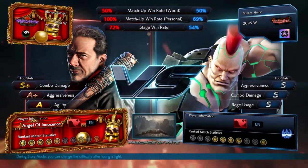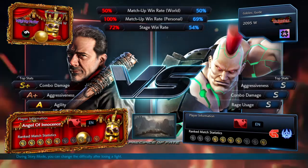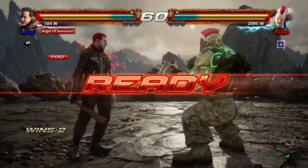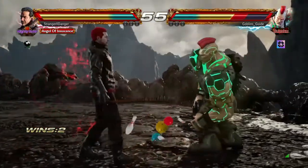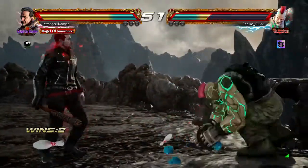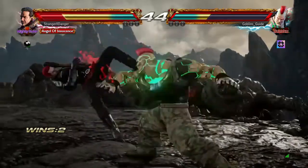This combo damage is actually Chloe's combo damage, so it might go down with Negan — I'm not too sure. Next round. 4-4-2. He tried to launch me — okay, got the follow up. Power low, get on the floor, finish that combo. Power crush, no dice. And no punish. Swung again but then he launched me for it.